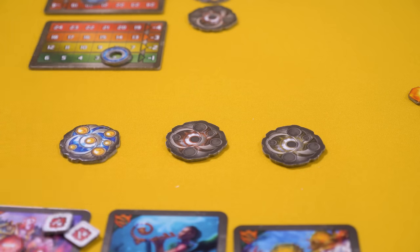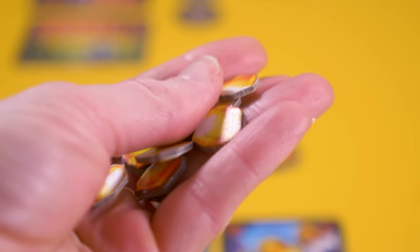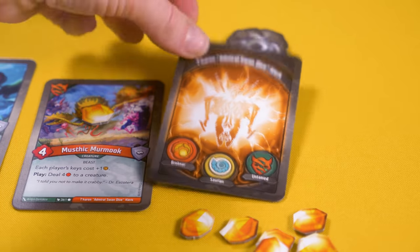But just because Keyforge is very daft, it doesn't mean it's also not smart. Designed by Dr. Richard — I Created Magic the Gathering — Garfield himself, it put some very clever spins on the card battle formula. As mentioned before, you win a game of Keyforge by forging three keys. To forge a key, you need to collect six or more amber and retain them until the start of your next turn, because that's the only time you can forge a key. You can get amber by playing certain cards, by activating various abilities on cards you've played, but predominantly by reaping. You can reap as long as it's your turn and your creatures are not exhausted and they belong to the active house.